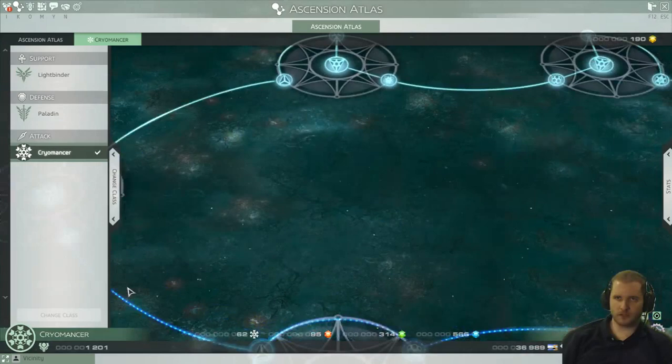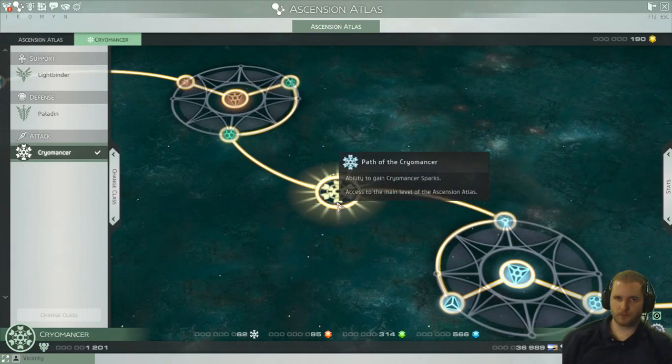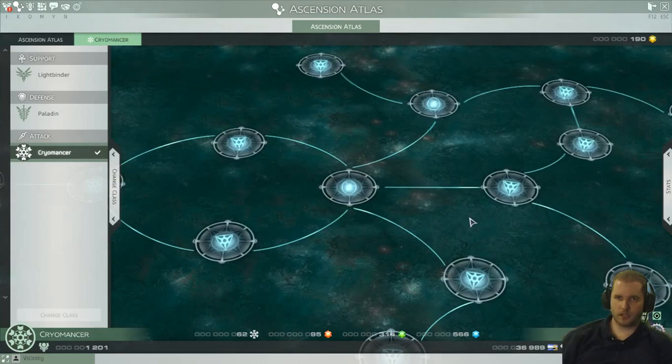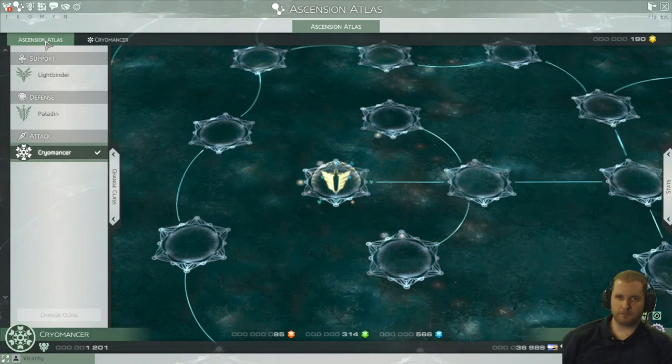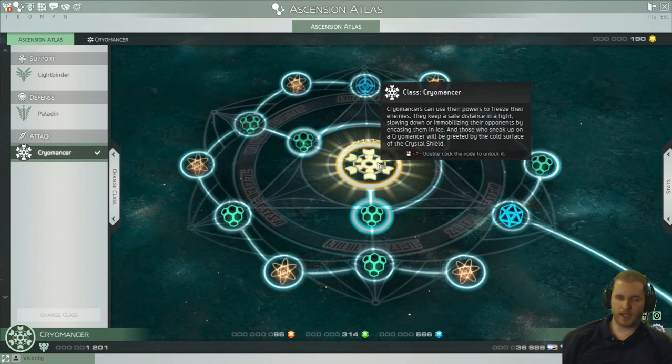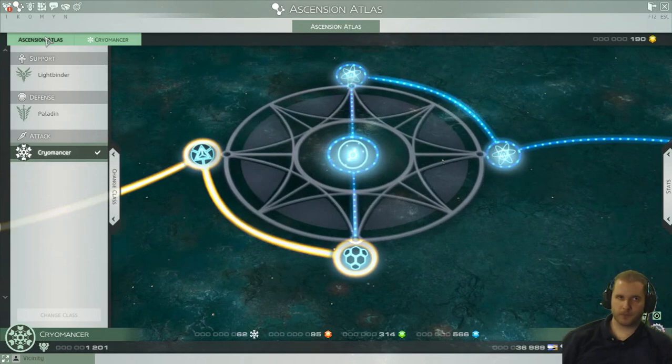Once you get to the end of the tree, or near the end, to the point where you stop spending the normal sparks, you unlock the Ascension Atlas. Let me zoom out and give you an idea of this tree. You unlock different skills and traits, and down here you can unlock even more. If we go to the big tree and zoom in, this is the Cryomancer right here — this big giant circle is my class, and you can click on it to go to your subclass.